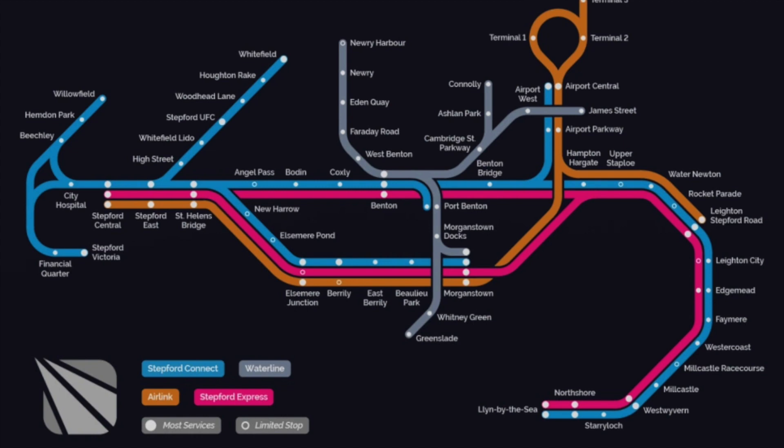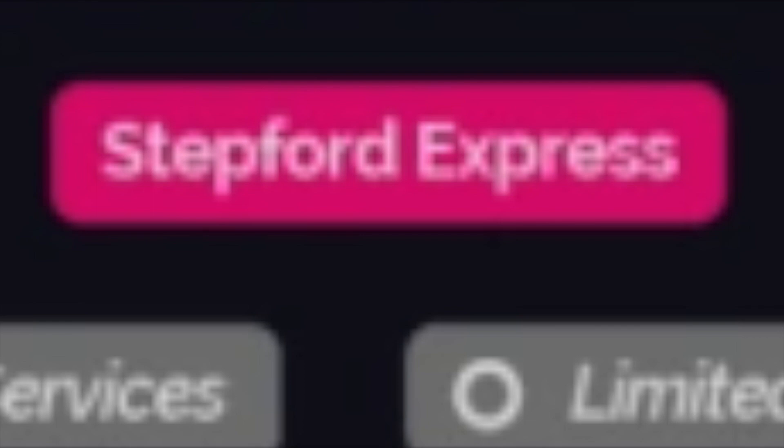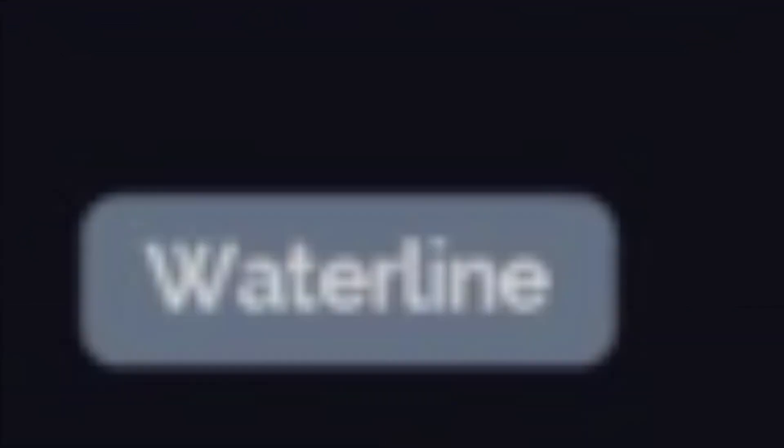The 1.7 map was basically the same as the 1.6, but with a dark mode option that would show up during the night hours, and some colors being changed a bit — such as Stepford Express being represented with pink again, and Waterline being represented by a bluish-gray.